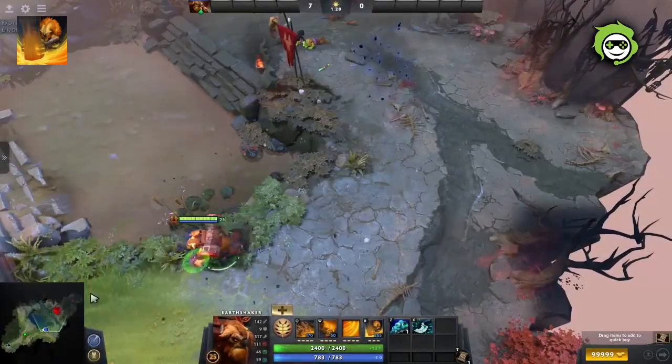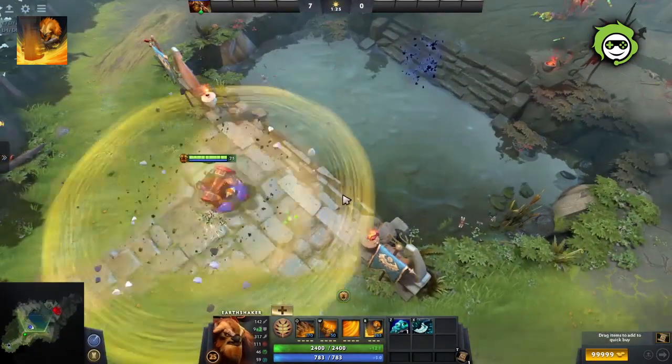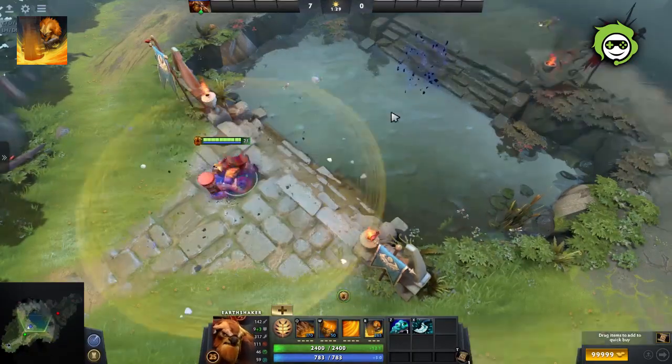Unlike Earthshaker's other abilities, Echo Slam has an instant cast animation, meaning it can't be cancelled with the stop command, but it's great for initiating fights as it gives little or no time for enemies to dodge its damage.